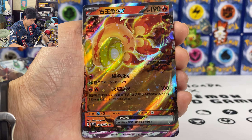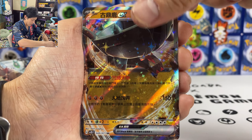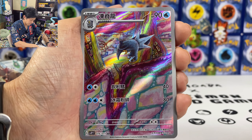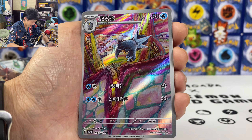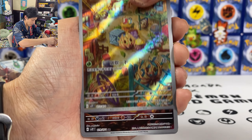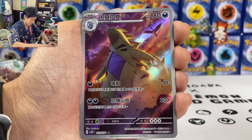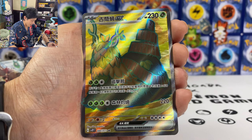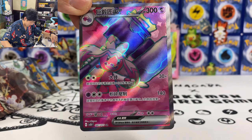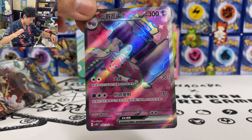Chiyu, Tinkaton EX, Ting Lu, Fortress EX. We got Arctibax AR card — absolutely love the artwork, crazy artwork. Bysoso, Bramblan, Rapsca — pulled so many Rapsca. Flatoon, Tyranitar. And finally, my Tinkaton — at least I pulled my favorite Pokemon from Scarlet and Violet. Hopefully you guys enjoyed the video. Don't forget to hit like and subscribe to the channel. Until then, I'll see you guys next time!